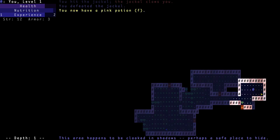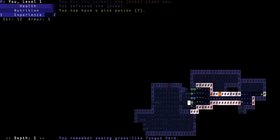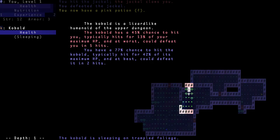A pink potion — yeah, unidentified stuff and we've got to figure out how to identify them, much like it was in Frozen Depths, or for those familiar with the original Rogue and NetHack. So you can actually go through it — it's dense foliage, not actually a tree. We've got another kobold.